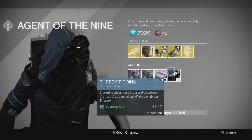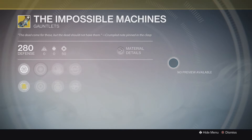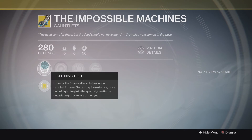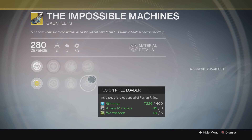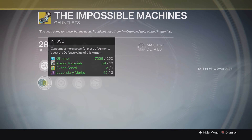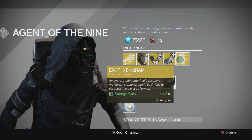Then you have the Impossible Machines Gauntlets for the Warlock. It costs 13 Strange Coins and has Lightning Rod. This one's interesting — it unlocks a Stormcaller subclass perk, Landfall, for free on casting. Storm Trance fires a bolt of lightning into the ground, creating a devastating shockwave under you. This seems so freaking badass that I'm definitely going to buy this one for my Warlock. You also get increased Strength, Fusion Rifle Loader, Pulse Rifle Loader, Snap Discharge, and increased Discipline. Those look pretty sick too, but I can't preview them since I'm on my Warlock.